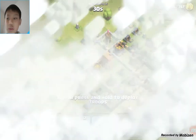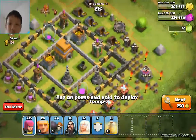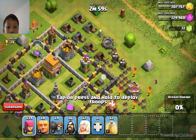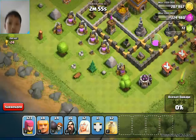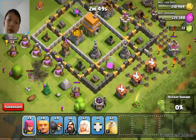Jeez, what is that? This guy is 65,000. Should I go for it? Because mines are up there. I'm just gonna get his gold, basically, and his elixir. I don't want to do anything else. Or should I go for it?